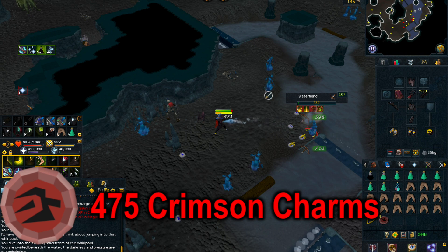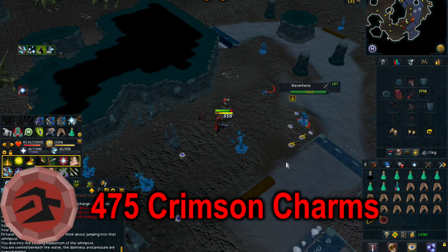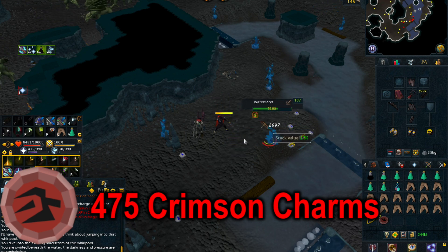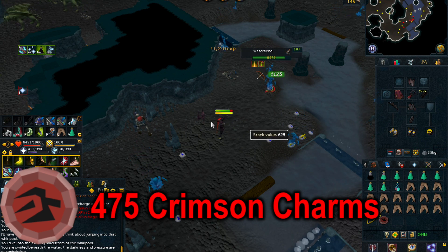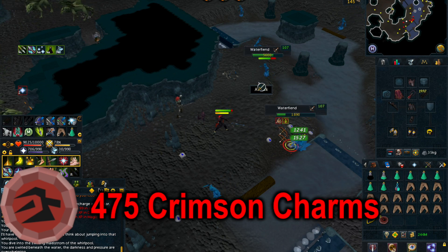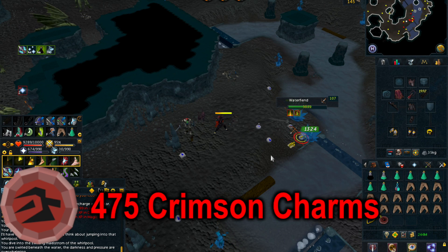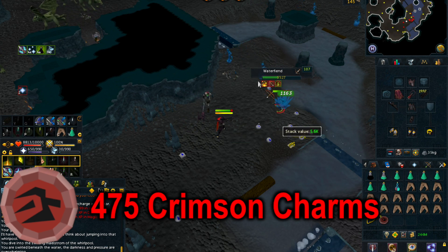Water Fiends are located in the Ancient Caverns, which you can get to by going to the water pool just south of the Barbarian Outpost. You can also find them in the Chaos Tunnels, Gorrak, and the Wilderness, but the best place is definitely the Ancient Caverns. It is also important to note that you won't make much money off Water Fiends — they drop Water Orbs and Water Talismans but in low quantities, likely not enough to cover repair costs. However, they are also an excellent source of Ranged or combat XP at around 930 XP per kill, netting up to 500-550k XP per hour at 600 kills per hour.